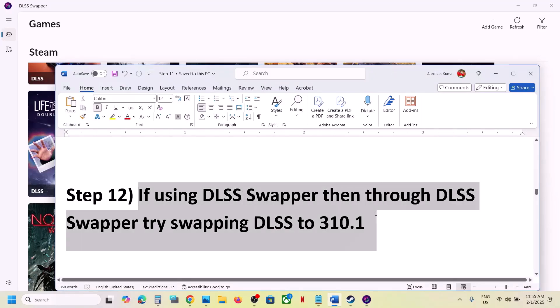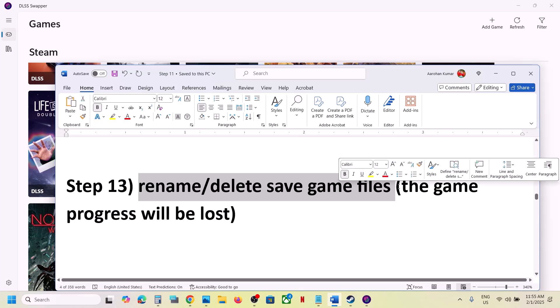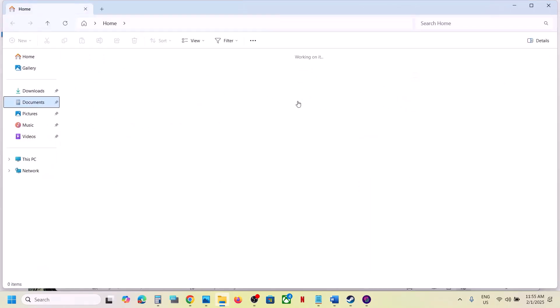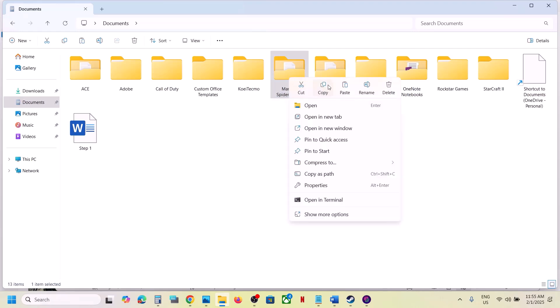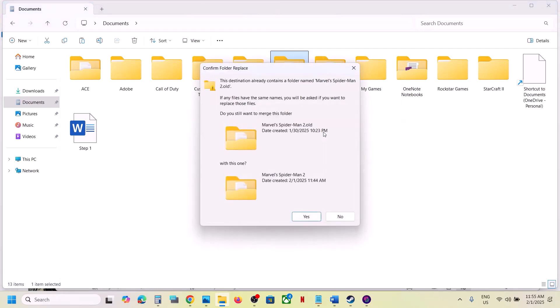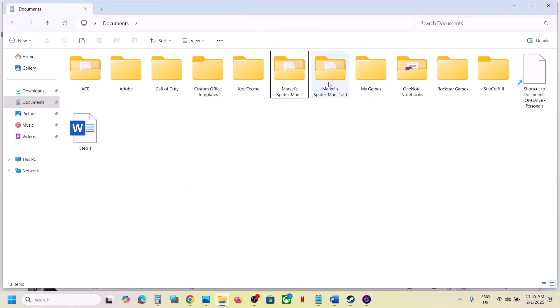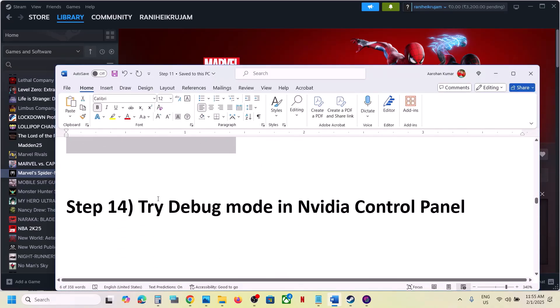The next step is to rename or delete the save game files. Note: doing this will cause you to lose all game progress and start from scratch. Go to Documents and find the Marvel Spider-Man 2 folder. If you want a backup, copy it and paste it to the desktop. Then rename the original folder with the .old extension — or delete it — and launch the game and check.